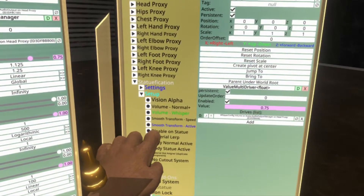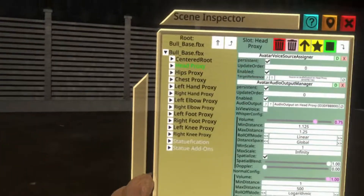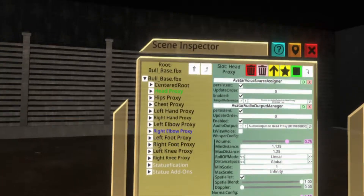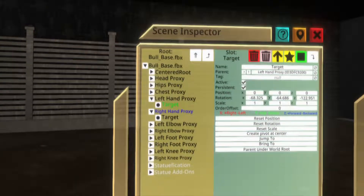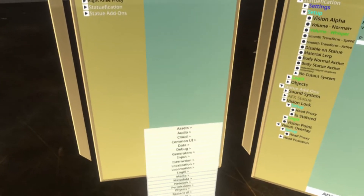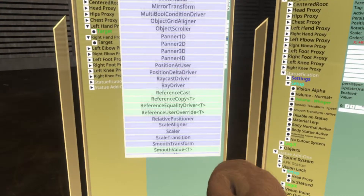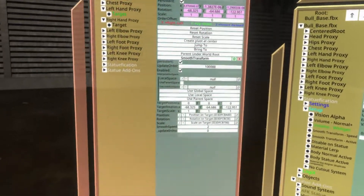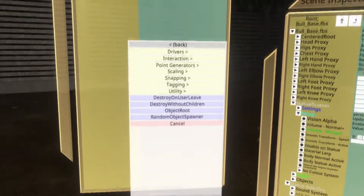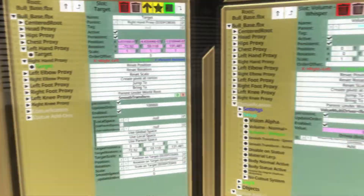Now we're going to work on smooth transform speed and active. This is what makes your hands slow down when you get petrified. We need to create a component for this, and these are going to be in the left and the right hand proxies. If you've got full body tracking and you want to add it to the other proxies you might have trackers for, go for it — otherwise most people just have a left and right hand controller. We're going to attach a component to the target — not the word proxy, but the target underneath it. Attach component, go to transform drivers, scroll down to smooth transform, and give it a double click. Repeat that for the right hand proxy: double click target, attach component, double click transform, double click drivers, scroll down to smooth transform. Now you'll need to do this for each of the two components you just created.